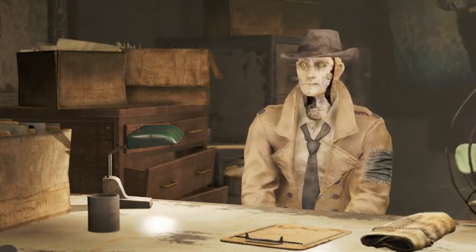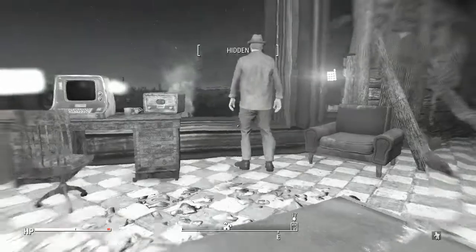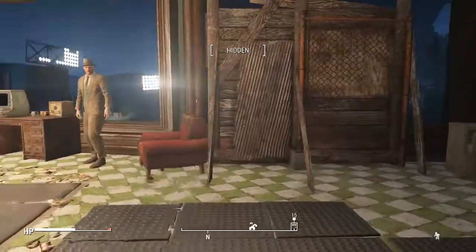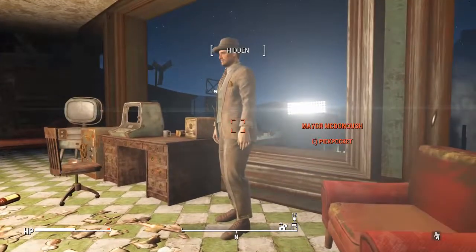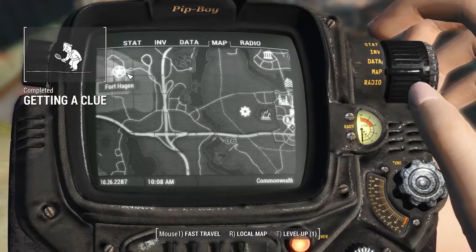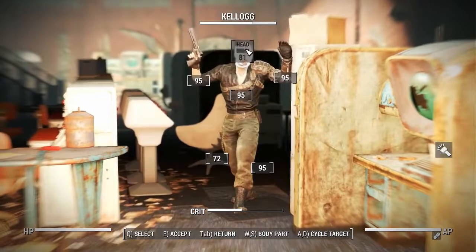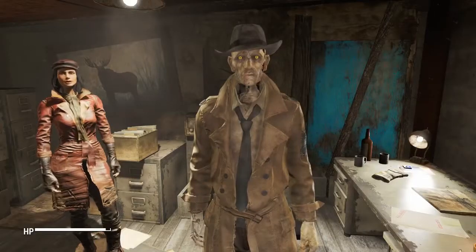I then went back to Diamond City and talked to Nick about what happened to my child. I then used the Stealth Boy because I was having so much trouble trying to pickpocket the mayor and steal Kellogg's house key, because my charisma was that of a baked potato. I then gave the cigar to Dogmeat — and that was the last time I ever saw my canine friend in this run. I quick traveled to Fort Hagen and VATS'd Kellogg before he could even say anything, because he stole my son.